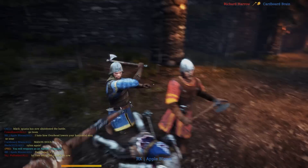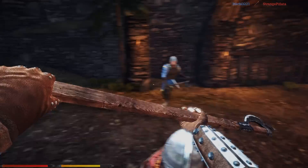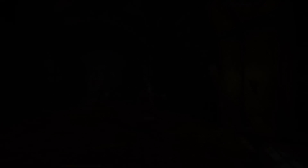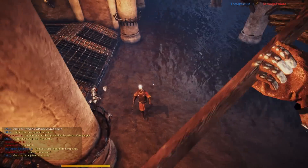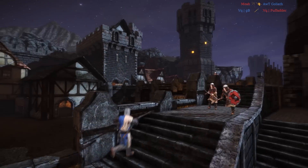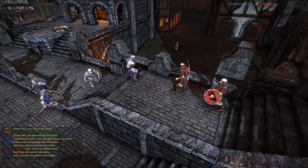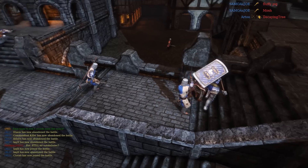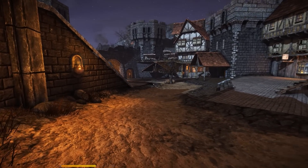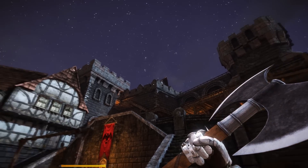Melee combat in Chivalry uses a three-move system. Holding down the left mouse button will result in a horizontal slash, flicking the mouse wheel downwards will result in a thrust or stabbing motion, and flicking the mouse wheel up will result in an overhead swing. Blocking is not strictly directional but does involve aiming your crosshair in the vague direction of the incoming attack, otherwise the block will fail. Shields are more effective in this regard. Kicks can also be used to break blocks, and there is a specific button to feint out of an attack and immediately follow up with another. The game features a combo system where a rapid set of inputs will ensure a smooth series of attacks. The melee system is limited by stamina, which once exhausted must be recharged before you can attack or parry again.